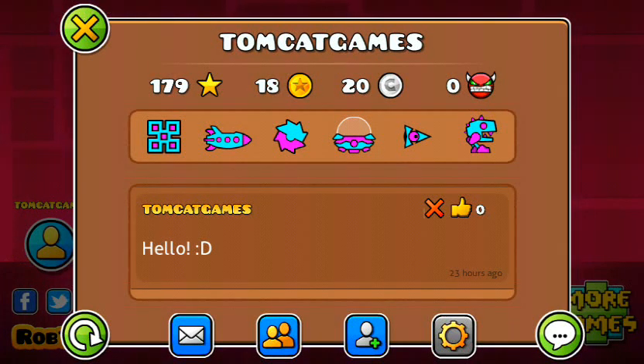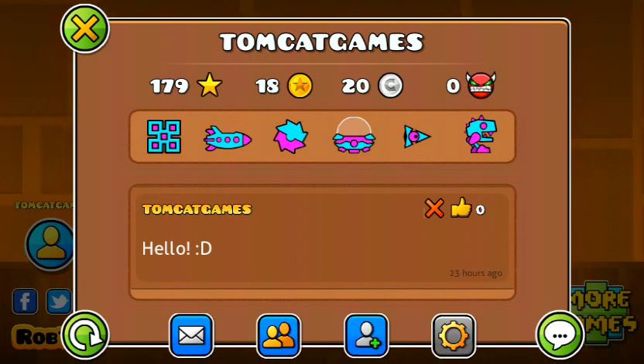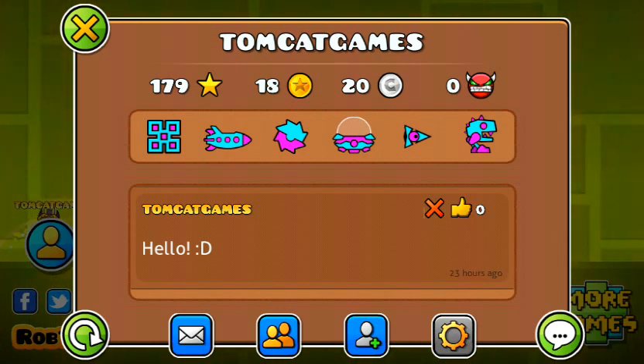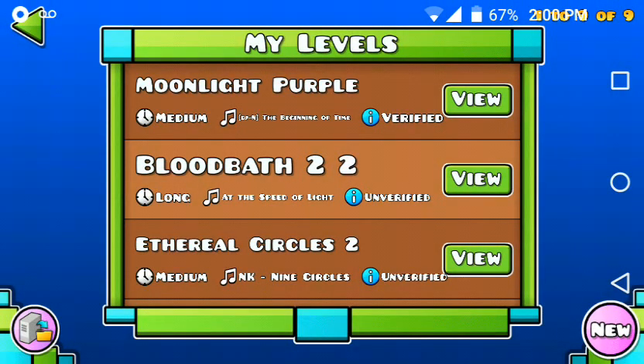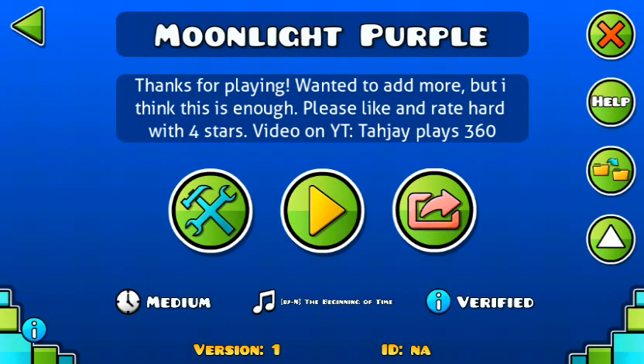What's up everyone, Tejo here. Today I'm going to be playing Geometry Dash and I'm going to be playing a level called Moonlight Purple — I made it. Yeah, I know the name kind of sucks but whatever. You can make me levels and send them to my username which is TomcatGames. Okay let's start this level now. Don't forget to download it if you have Geometry Dash and enjoy.